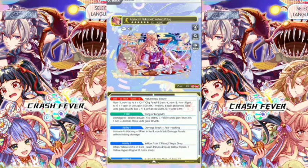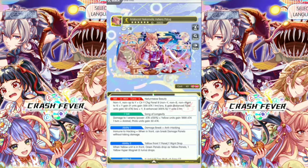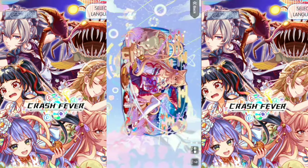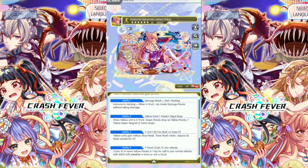There's a lot of Attack Boost with this skill. C skill is Song of Longevity: Damage to 1 enemy power attack times 150%. Yellow Units Gains 1000 Attack for 1 Turn. Animal Prototype Units Gains 50 Attack. Ability 1 is Damage Break and Anti-Hacking. Ability 2: When Yellow Units is in front, Green Panels Drop as Yellow Panels. 1 Yellow Hypermagnet, 3 Turns Drop.